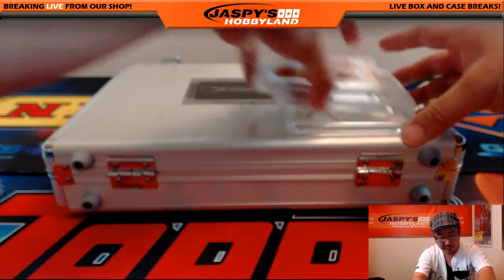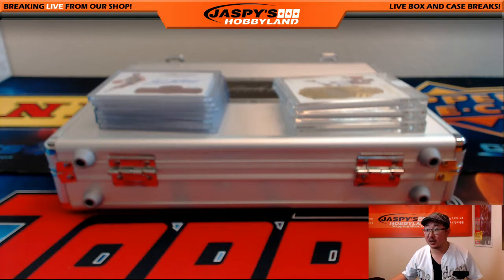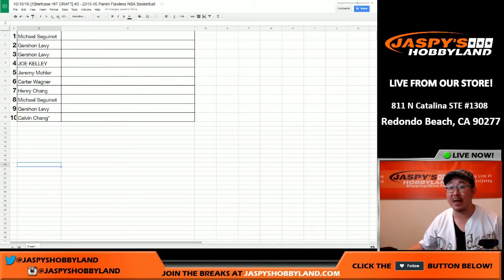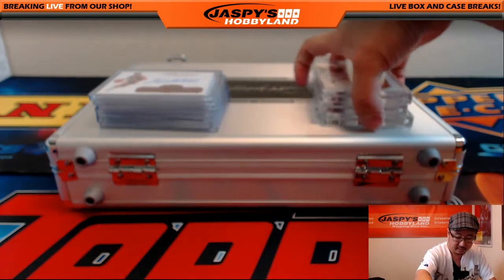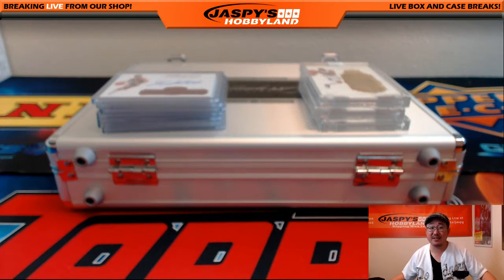Now, drafters, since you're drafting, if you need to look at a specific card again, let me know. Here's the draft order. Ziggy, you are up right now — then Gershon, think about your number two and three picks. Ziggy up to bat right now, Gershon on deck and in the hole. A lot of good hits here — encased cards were solid, nice cards in the box as well.